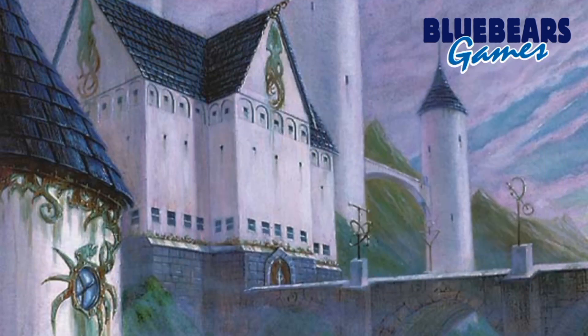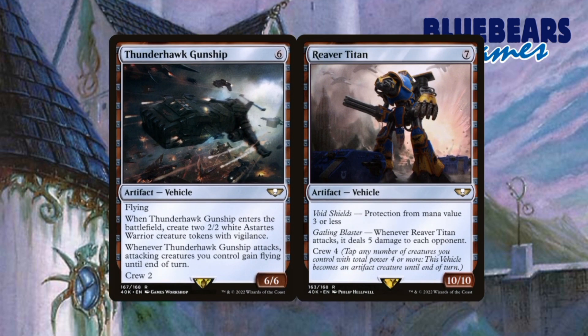To make room for the two cards for the combo, I suggest removing the last two vehicles, Thunderhawk Gunship and Reaver Titan. Again, I'm not a fan of vehicles in general, but in a deck that wants all of its creatures attacking, there isn't much room for crewing vehicles.